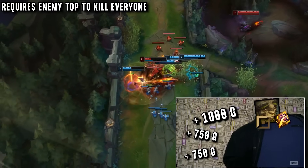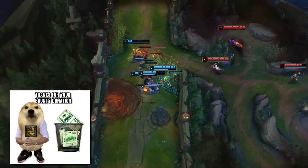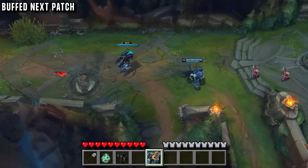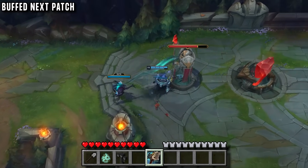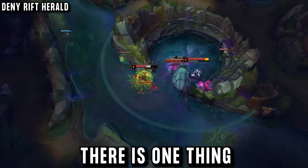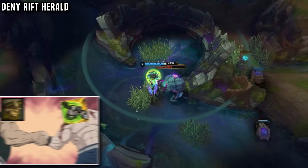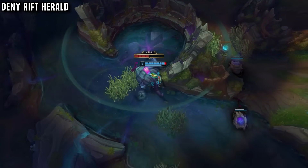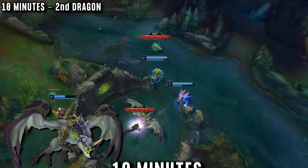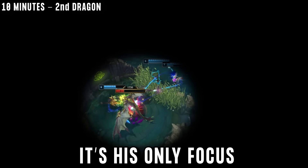Riot are also making tower plates worth less in the next patch, so the split-pushing style is getting nerfed, making River Ivern even better. There is one thing he does to slow down the enemy top laner: deny them from getting Rift Herald. He can solo it himself with Daisy, or just go to it and out-smite the enemy top laner. When 10 minutes comes around and the second dragon spawns, Ivern is already there again. With nothing else to distract him, it's his only focus — continuing to snowball.